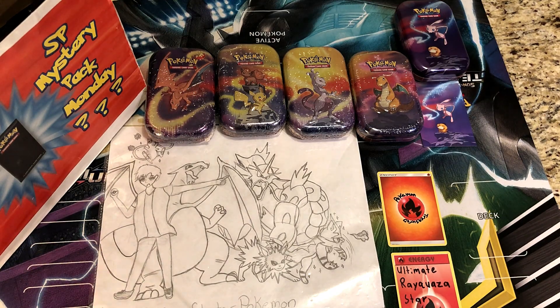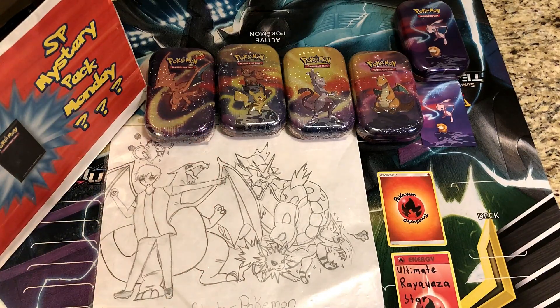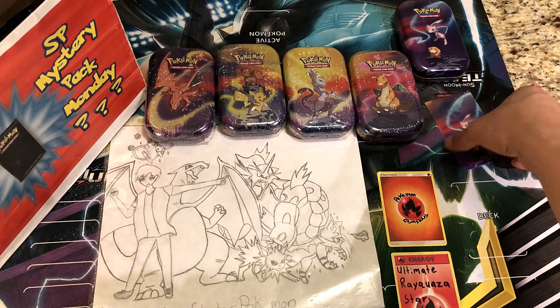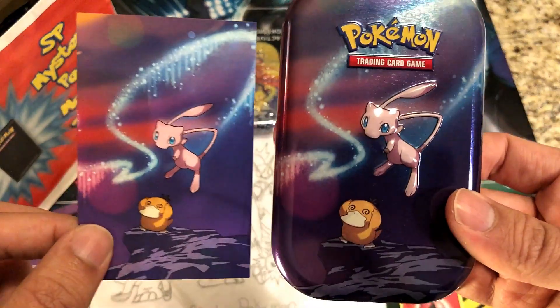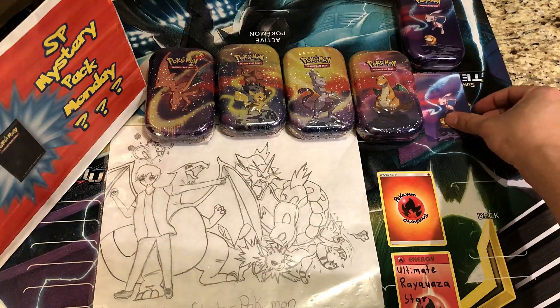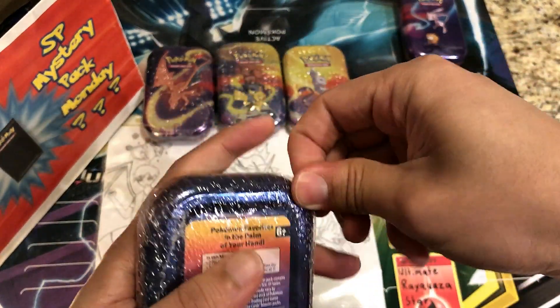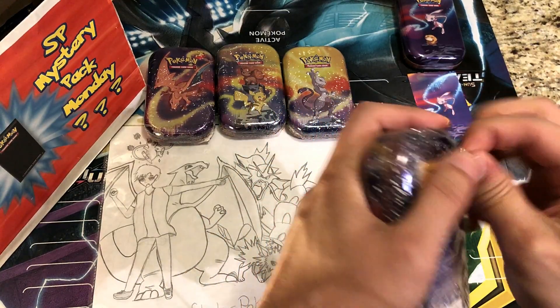Welcome to YouTube, this is Starter Pokemon. Happy Monday — it's almost the first Monday of the month but not quite, we're still on September 30th, which means next week we'll add new packs to the mystery pack box. This week we're pulling two packs and moving on to the Dragonite tin. Last week we opened the Mutant with confused Psyduck, and we're going into Dragonite — didn't have any luck with the Mutant, so hopefully Dragonite brings us some.